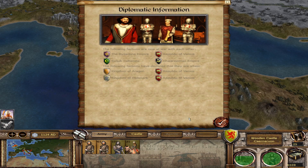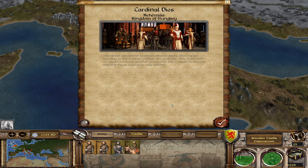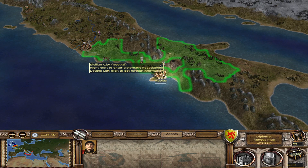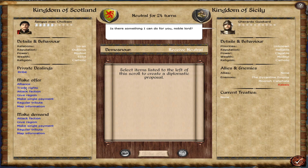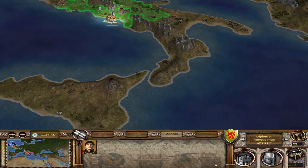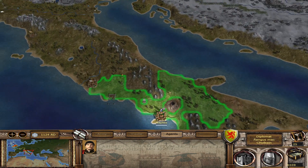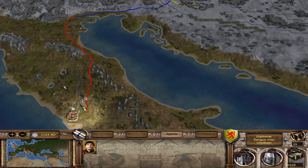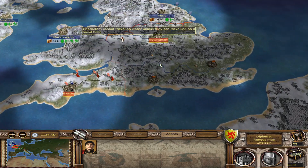Got a lot of reinforcements too. Venice is at war with like everyone. The Turks and the Mongols are at war. A cardinal dies — whatever. Let's find Sicily, trade rights. Just accepted. I guess all of Italy kind of hates me right now. I guess we should start heading over to Eastern Europe to trade with the Hungarians and whatnot.